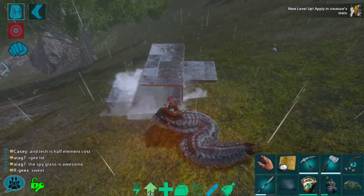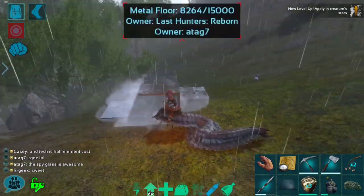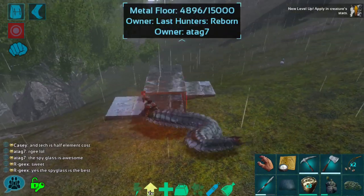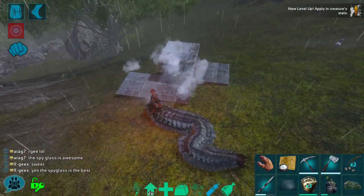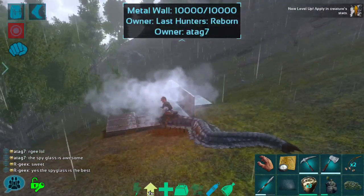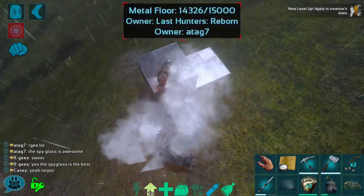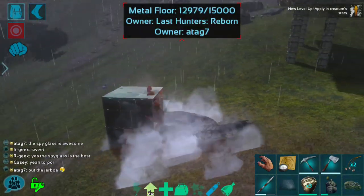One last item before we end: tech structures now have their crafting cost reduced by half, so instead of costing 10 element per craft you can now build structures with only 5 element. That's still a lot, but a heck of a lot less than it was, so tech structures are now potentially feasible in the game. We will be doing some tech building at some point — I'll check out the new height limits, since tech probably has its own unique height limit compared to metal, stone, or wood structures.